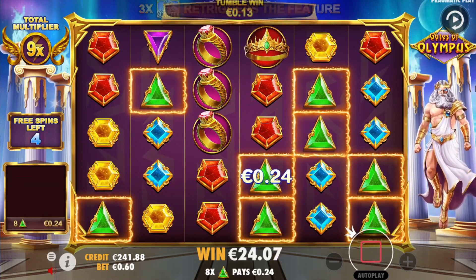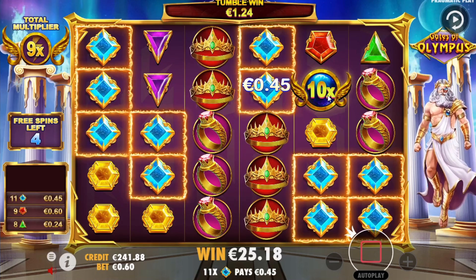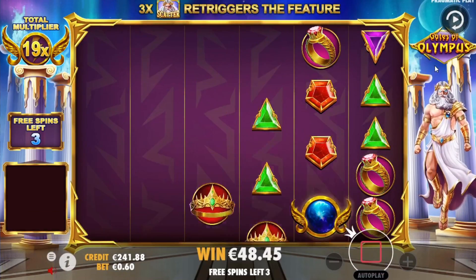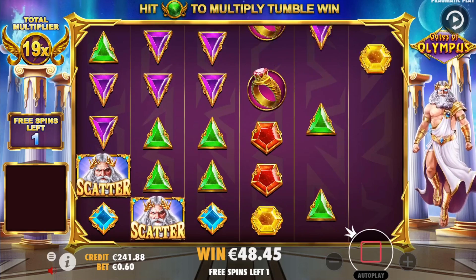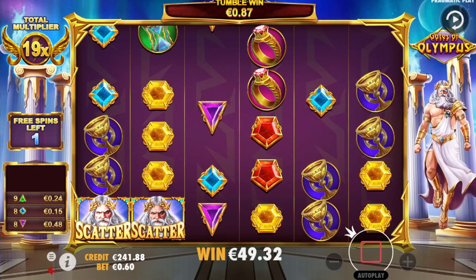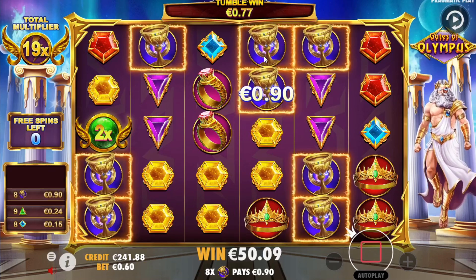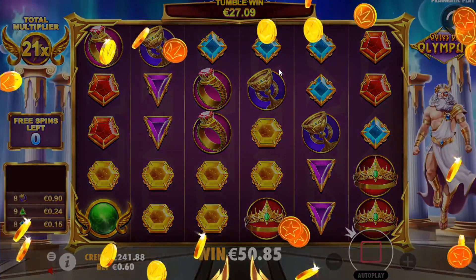Let's see if we can get something else — give us reds, nice! We got a 10x — it's gonna be 19x! Give us the rings or the crowns. We'll take that 24, and we have a 19x multi now. Just give us one more good tumble. Last spin boys — nice, give us the yellows — we didn't get it.